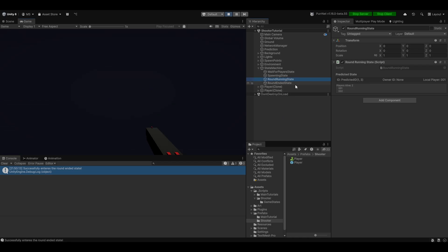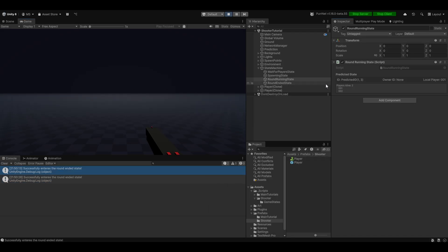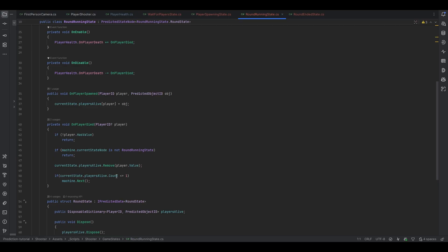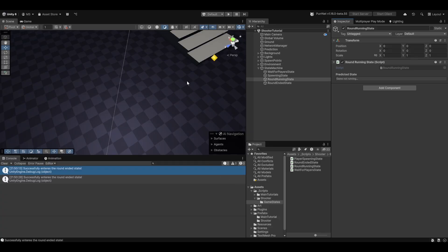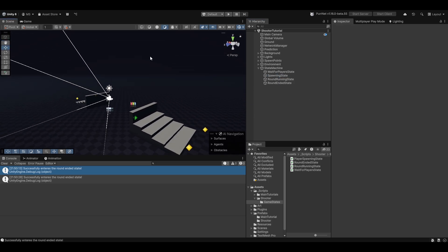If you wanted to, you could also easily keep score in the round running state, because we know that the last player alive is the winner — that should be quite simple. So now we have a full little play loop: a timer in the end state, we restart, spawn the players again, and we're good to go for another round. It's a very simple gameplay loop, but a gameplay loop nonetheless. I hope these videos are helpful, I hope you learned something new, and I hope you have a wonderful day.